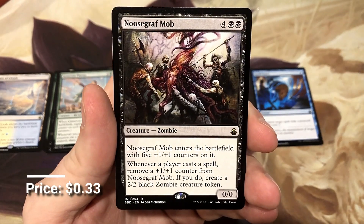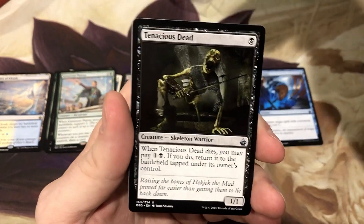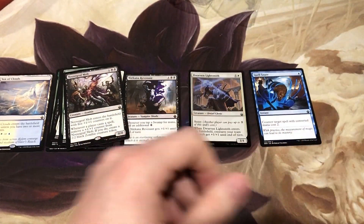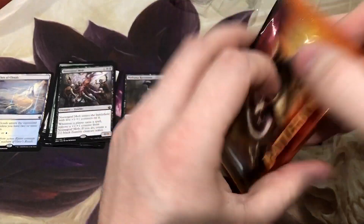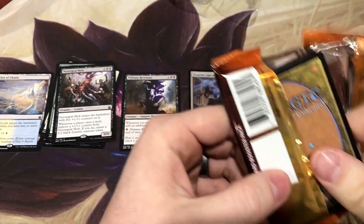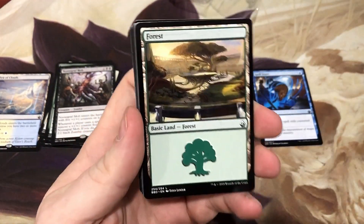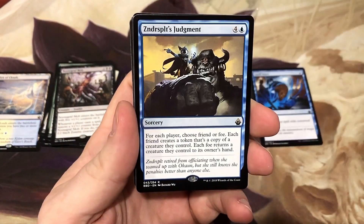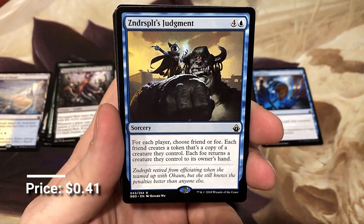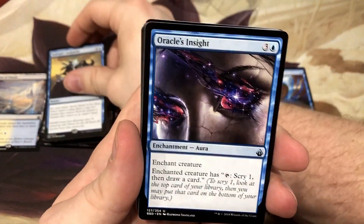We got the new Scraft Mob with that beautiful Seb McKinnon artwork, and the Tenacious Dead. Zindersplit's Judgment — another fun card with the Friend or Foe mechanic. Love the Friend or Foe cards.